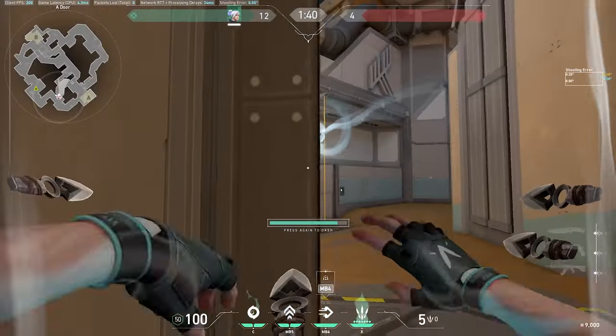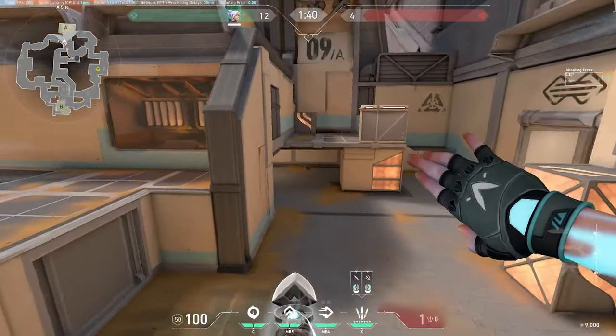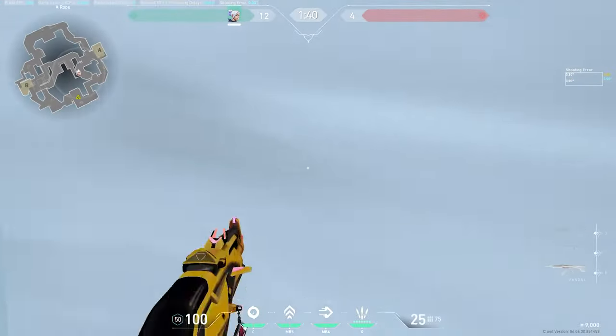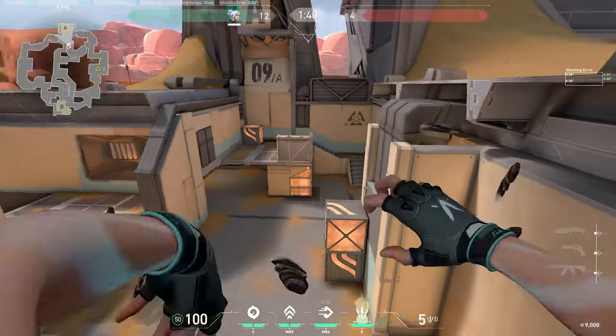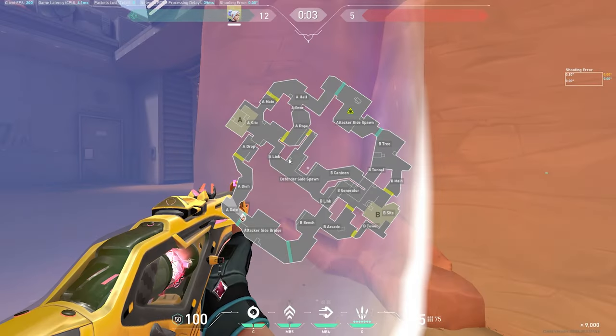If we have knives off barrier drop, we want to be flashing through here, smoking up top, then double up-drafting. Normally you can catch the site person off guard incredibly quickly — the person holding sands is now smoked off, and the site person is under incredible pressure. While you're up there, your teammates can come in from drop or A main and get the trade.